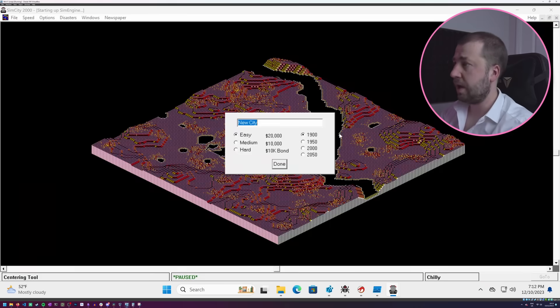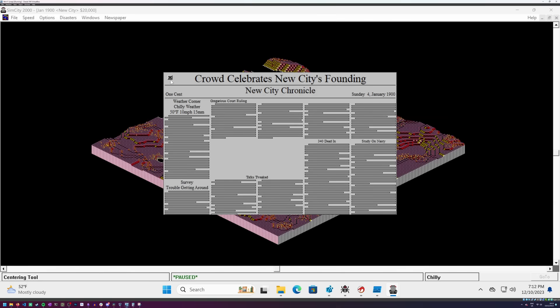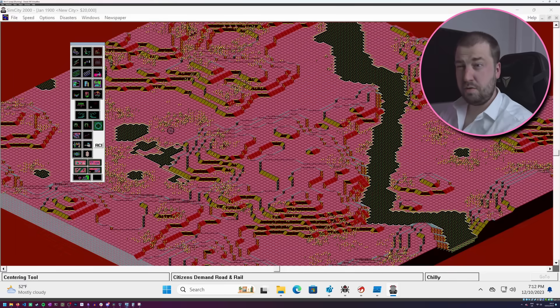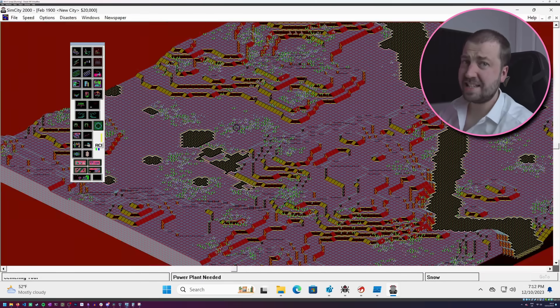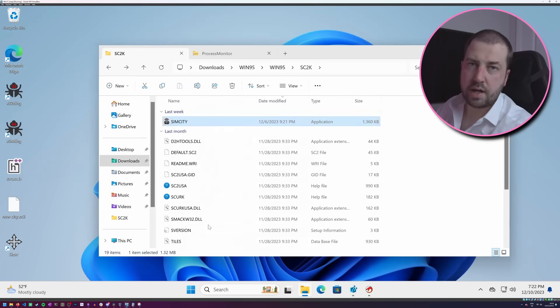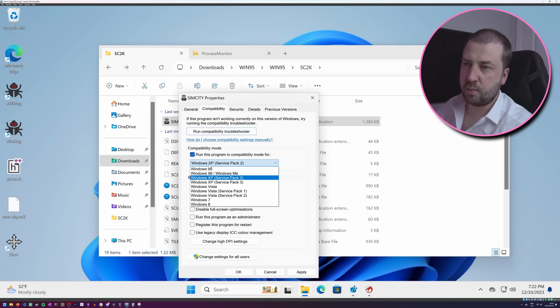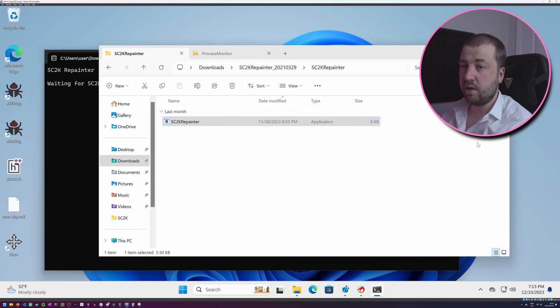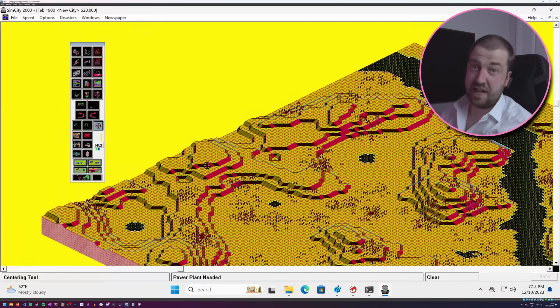Something seems off. I'm no graphic designer, but I'm pretty sure these aren't the intended colours. I've tried messing around with the compatibility mode in Windows, but to no avail. I also downloaded the SC2K Repainter program, as I read online that it can fix some of the graphical issues with the game. This just gave me a headache.